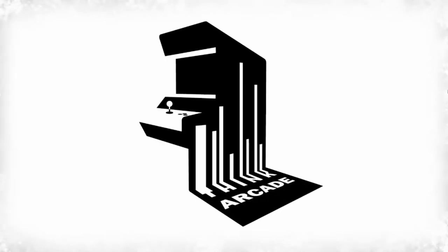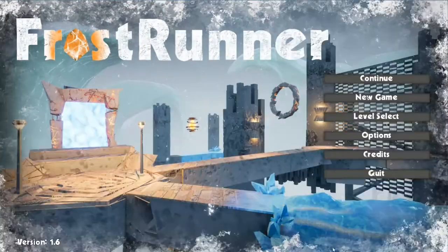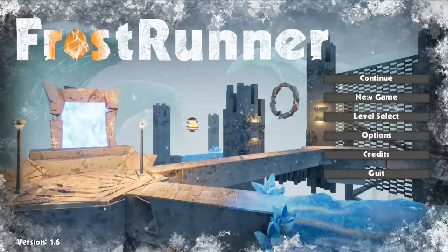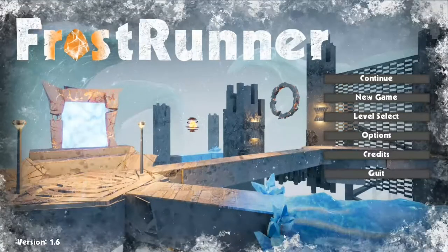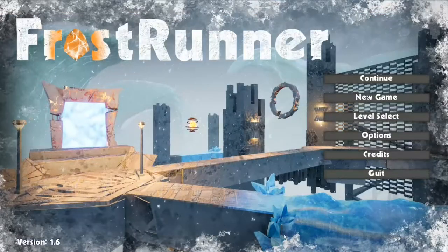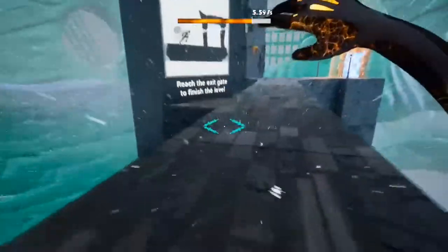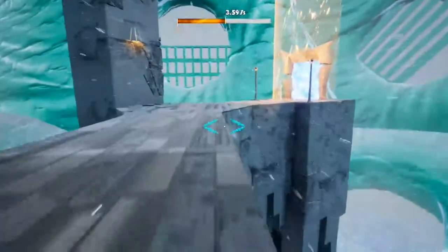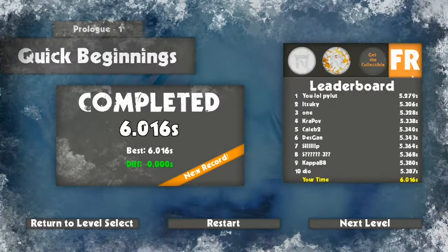On to the last game, and this game is called Frost Runner. This game is sort of like a speed running game — a pretty simple sort of platformer — and the aim is to get to the end as quick as possible. The graphics and the whole vibe sort of reminds me of either Clustertruck or like an old school meme-style video. Prologue one, Quick Beginnings. Press space to start. Reach the exit gate to finish the level. Seems pretty simple — we can jump with space and we're on six seconds, not that far behind.